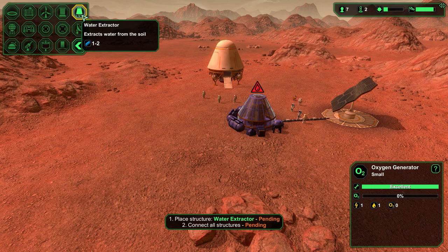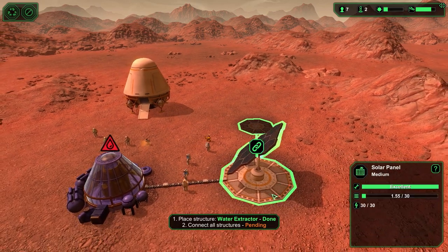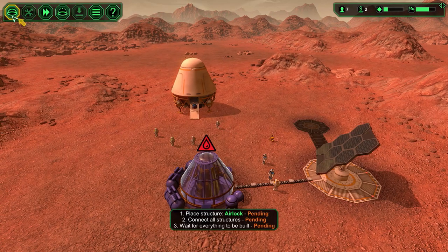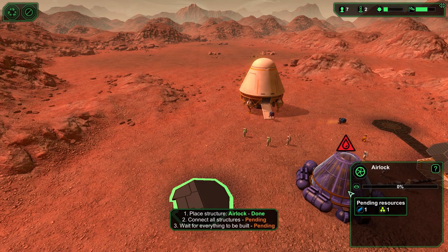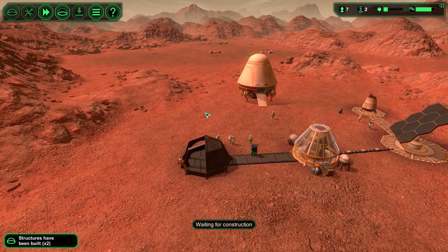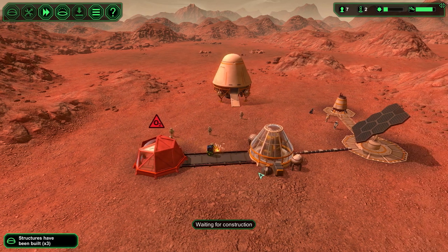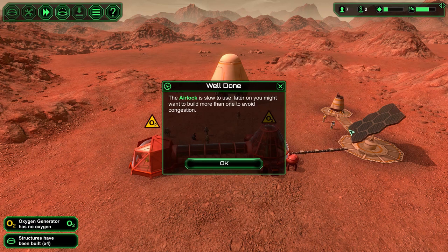This right here will be our water source, and now we need to connect these two structures. We'll get the airlock up and running - place it right about here, and remember to make those connections. Make the whole power grid system - you want a spider web type of thing going on. Robot men will come over and build stuff and get the hallways up and running. Now that we have the water generator and the solar power, the oxygen maker will do its job and make some oxygen for people to walk in there and not die.